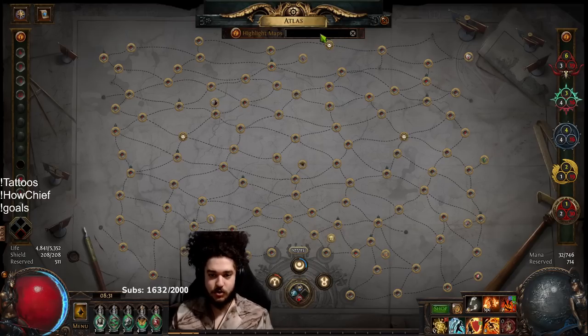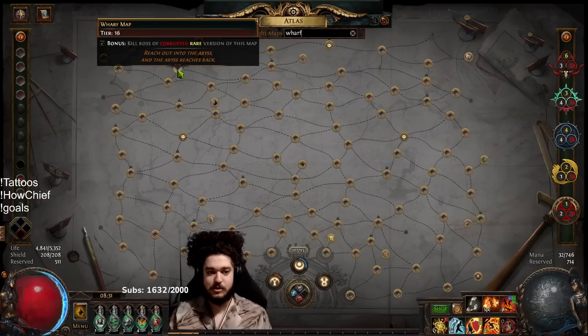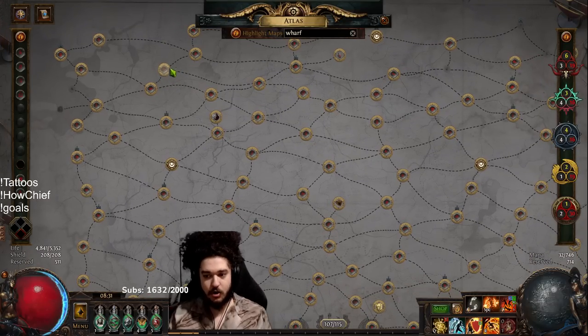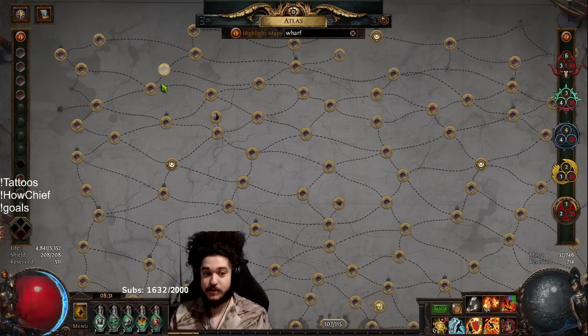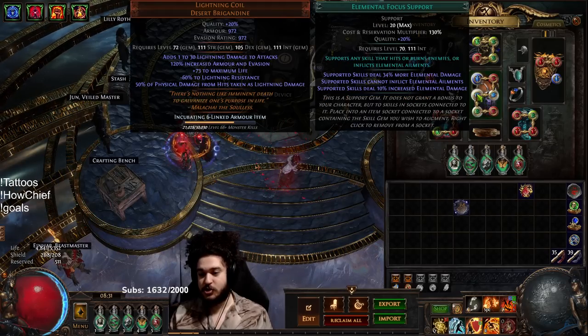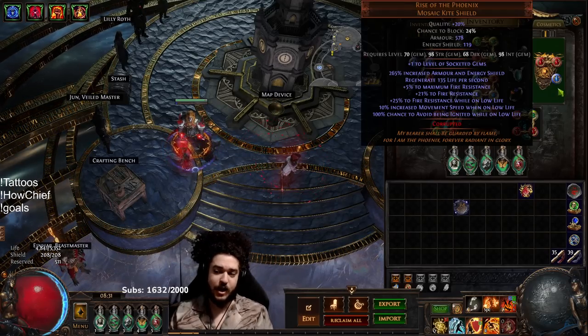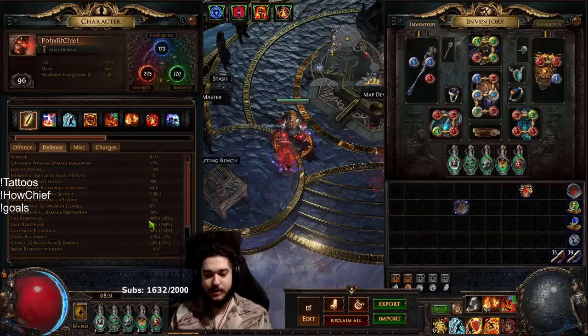After getting the 90 max res and the Lightning Coil set up, I ended up getting my Lightning Coil out of farming Wharf map. Wharf legion was dropping some consistent cards, but in the end I ended up harvest gambling to get the Lightning Coil, and then I used an omen to get three white sockets — very lucky.